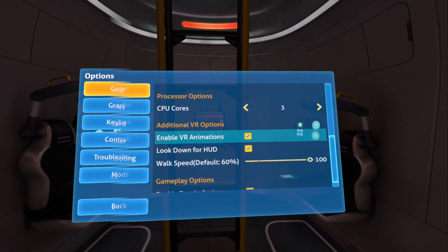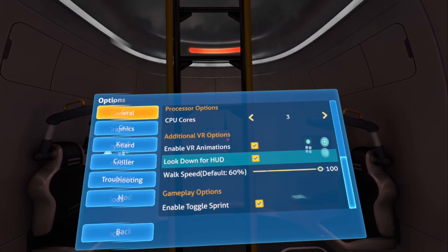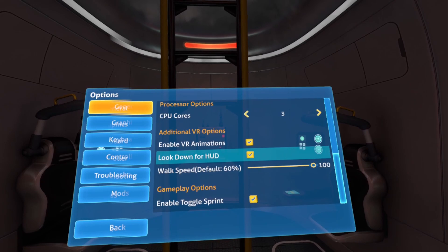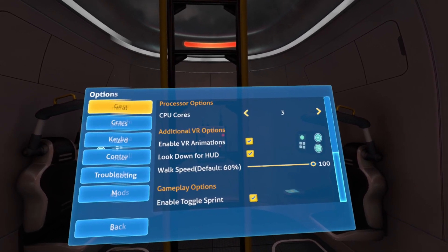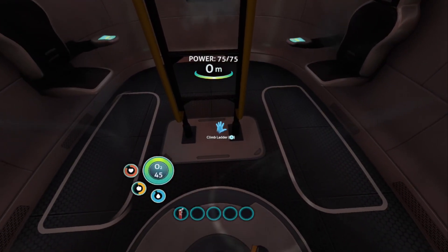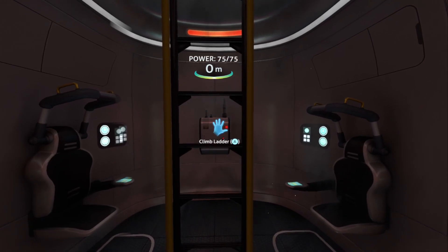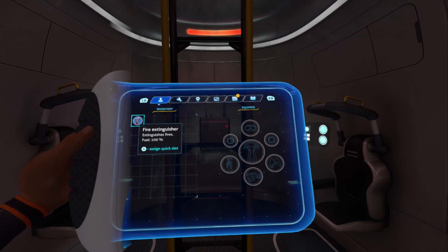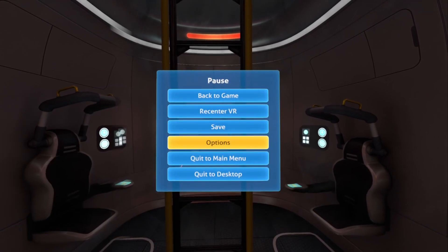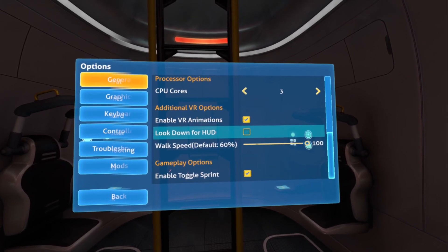The Look Down for HUD option disables the HUD unless you're looking down, to help with the issue of the HUD obstructing the PDA. When I look down the HUD appears, and it disappears when I'm not looking down. If the PDA is open and you don't have this option enabled, the HUD can obstruct the PDA.